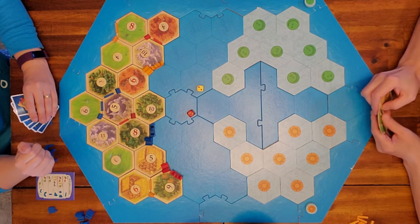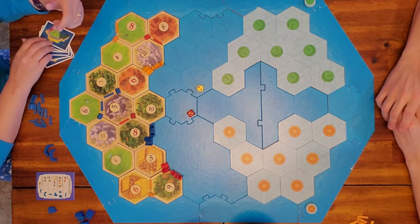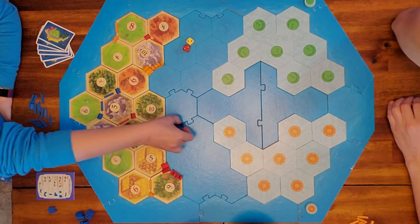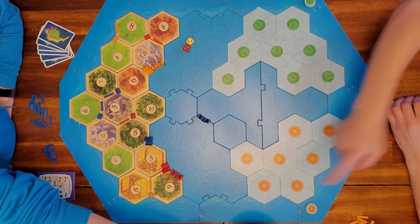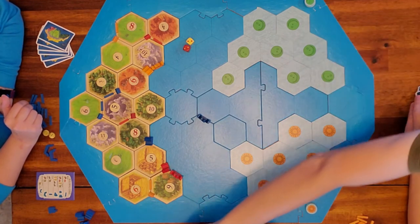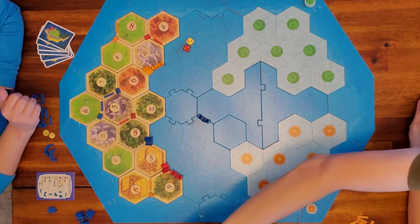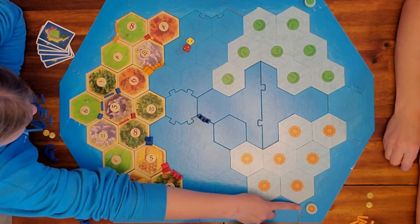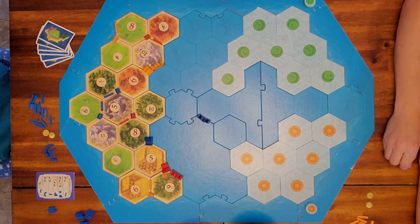I rolled a four — I personally do not collect, so I'll move my ship. I'm not going to buy anything, so I'll end my turn by moving my ship: one, two, three, four. My ship is touching that mystery island — we turn it over and it is water, so I get two gold. Don't forget every player starts with two gold, so I now have four. Had it been a land hex, I would have collected that resource and placed a corresponding number from the pile.